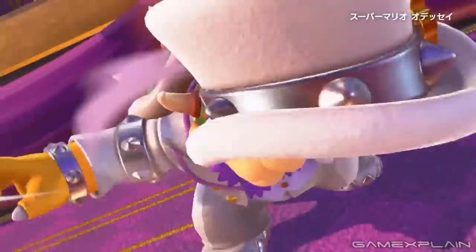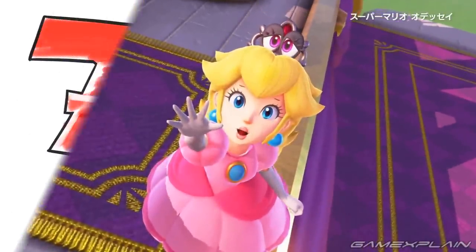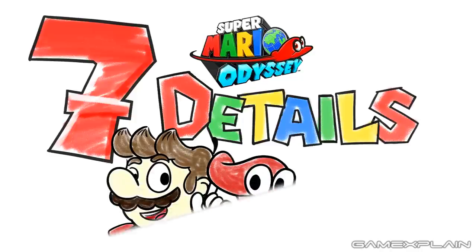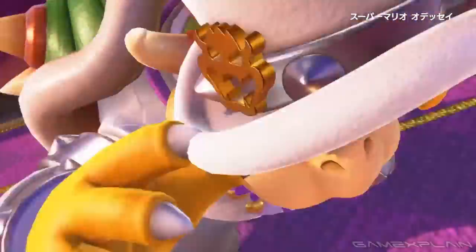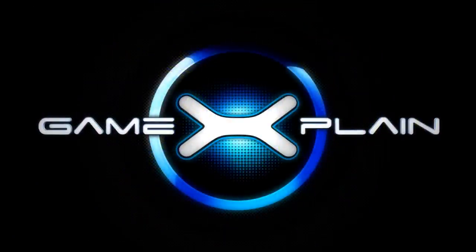And there you have it — a quick look at how the visuals in Super Mario Odyssey have been improved since E3. But if you want even more info on Super Mario Odyssey, make sure to check out our video '7 Things Nintendo Wouldn't Let Us Show You, So We Drew Them Instead.' There's a link to it in the description below. Thanks for watching, and make sure to subscribe to GameXplain for more on Super Mario Odyssey and everything else Nintendo.